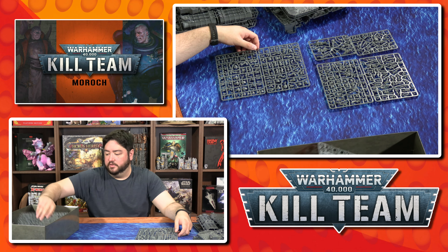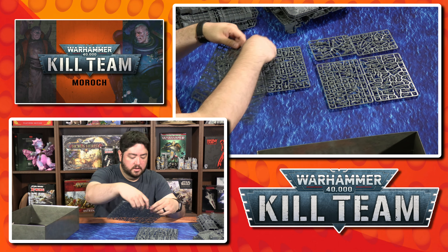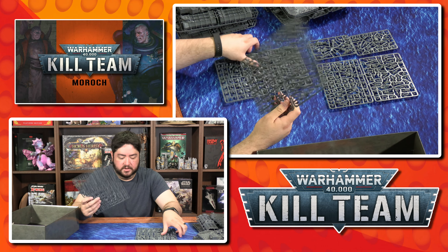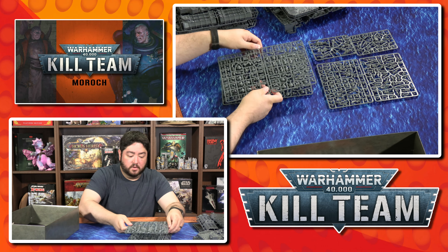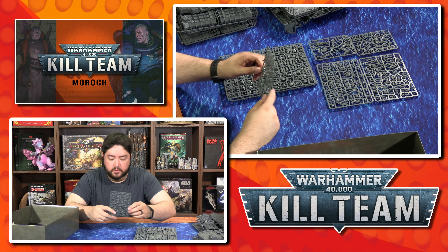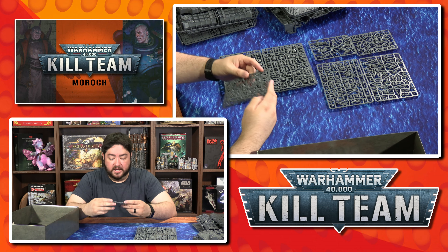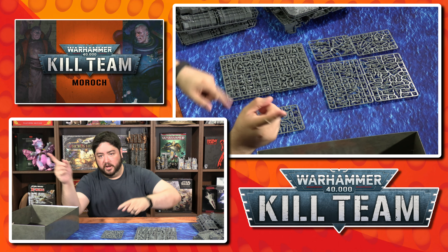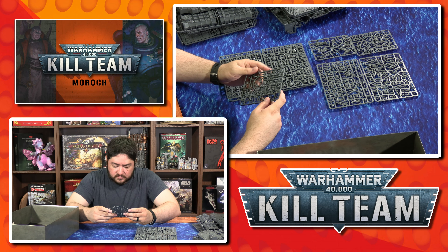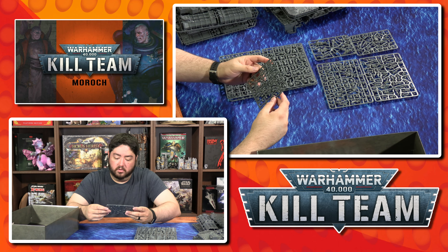Here are the Space Marine Infiltrators. These two sprues are the same — you get 10 Space Marine Infiltrators with the standard one there. So it's quite a few Infiltrators. And then you also get this new sprue, which is what makes this box kind of cool for Space Marine players. This sprue has a bunch of extras — different arm positions for pointing or with swords, weapons, and various things. The Auspex is in there too, and it looks like the Auspex also got the Primaris treatment, so it's just bigger than the old Auspexes.